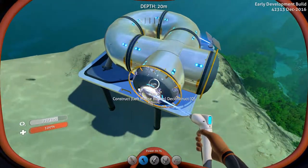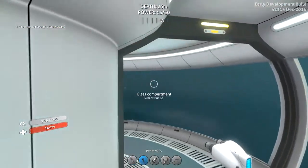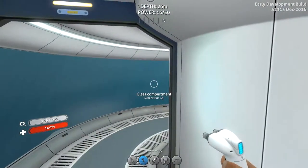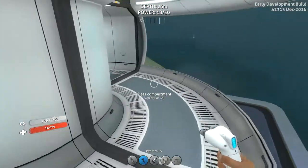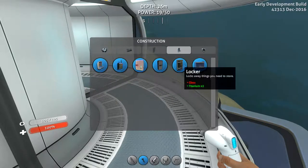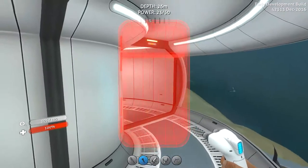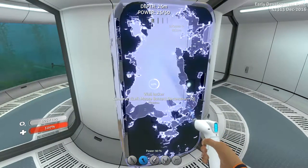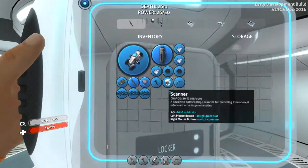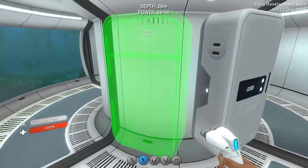Alright, let's build an entrance — a hatch right here. Now we should be able to go inside and we should have air. We do — sweet! It does stay in the top at sixteen air, so we should be good and that is increasing because we've got the power. Next thing I wanted to do is get some storage in here. I used up all my glass it looks like to make these big lockers — that's okay, we'll build these little small wall-mounted lockers. We'll build one there and another one next to it.